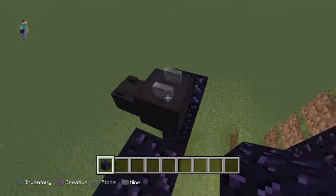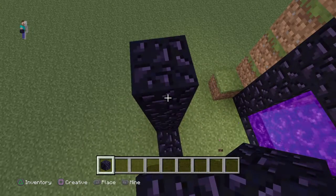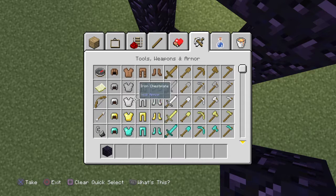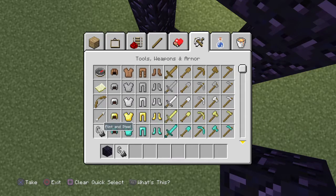If you make any mistakes, then it's okay. Next, go towards the weapons and armor place. Grab flint and steel.